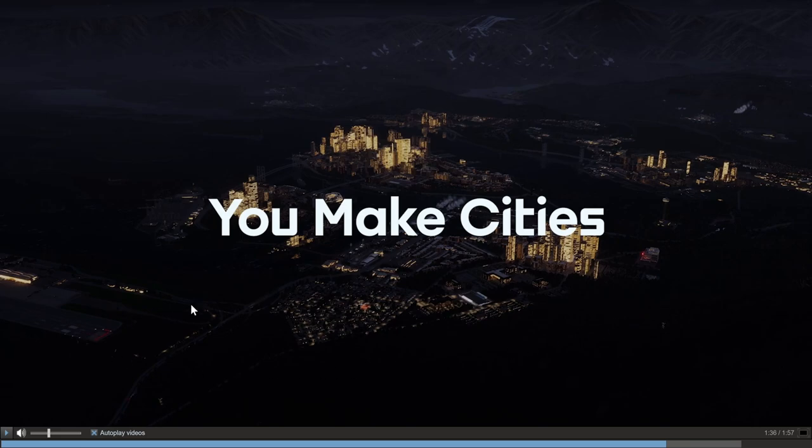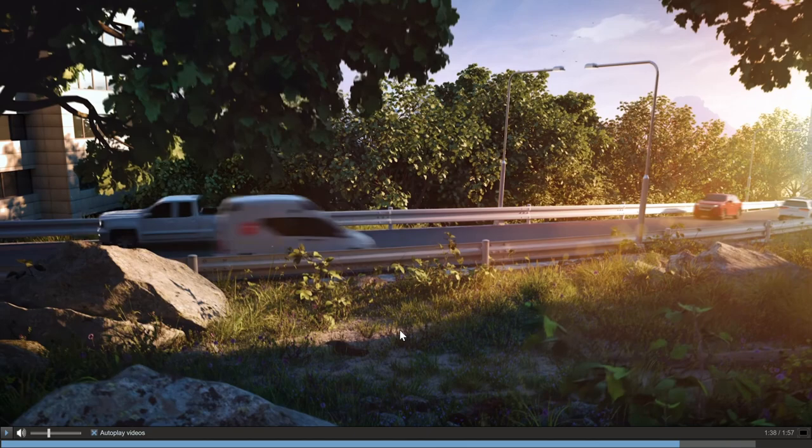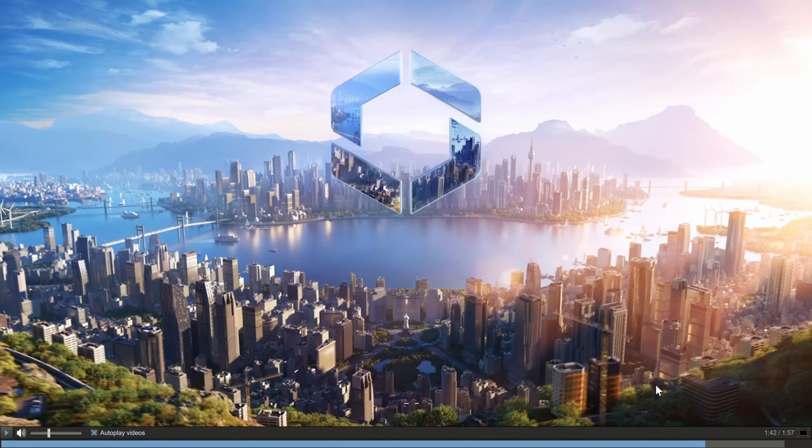This might be the one that they showed us the map with the different colors — I think this is that airport over here. Now, if this is actually in-game, that makes me excited right there. We've got nice detailed grass and rocks, and these trucks and cars actually look more realistic. This said in-game footage, so this should be all in-game.